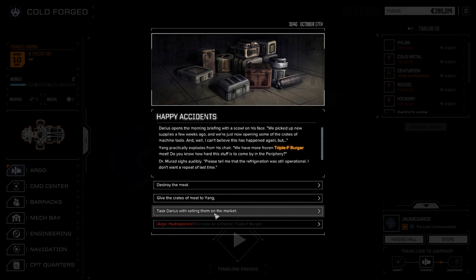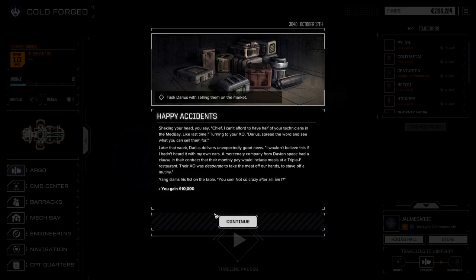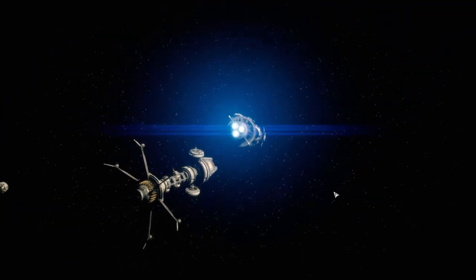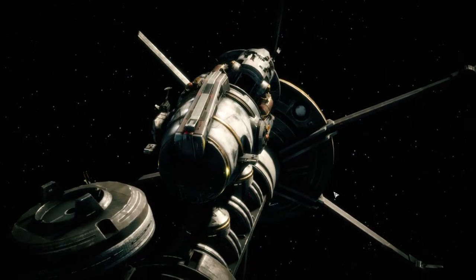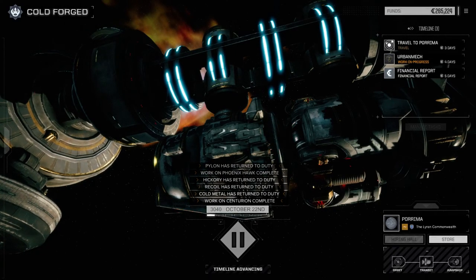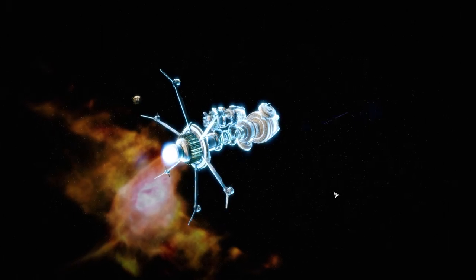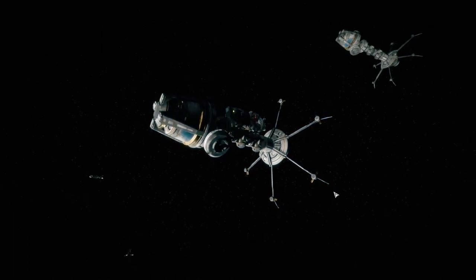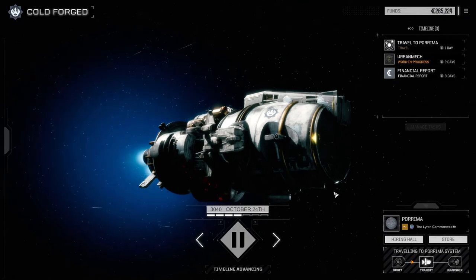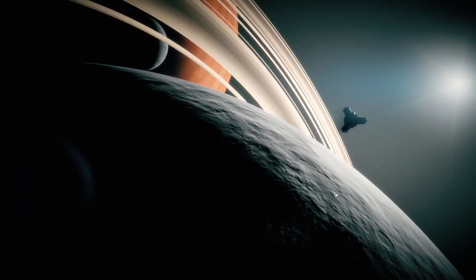Triple F Burgers? Let's try and sell them on the market - getting 10 grand, covers part of costs. You never know what Triple F Burgers will give you. When we get to the next planet we'll take a few more missions. On our way to getting our next lance up and running - Panther and Urban Mech. Hoping we've got five pieces of a Catapult so hopefully we encounter another one. We've got a lot of Spider pieces and a few Wolverine pieces, so hopefully we can find a Wolverine and get max salvage.